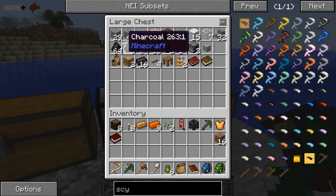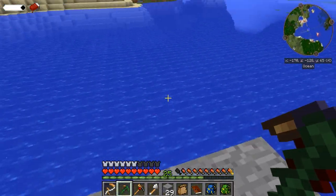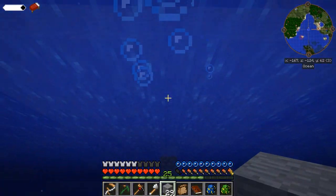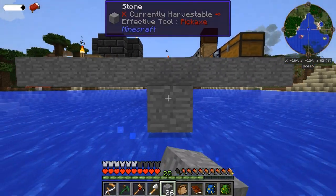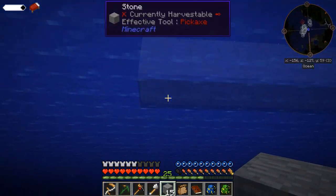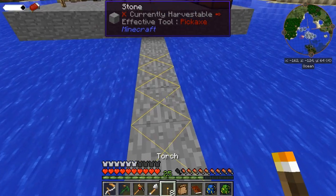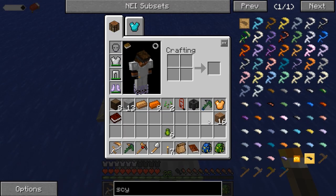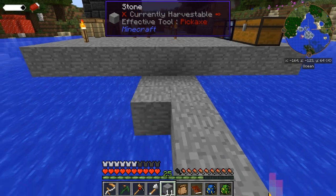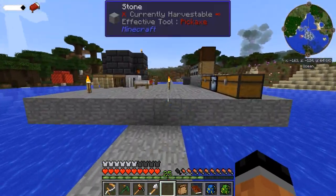Let's get some dirt down and maybe a little bit more stone. Thinking maybe setting up a nice little farm off this side, or maybe out the back — out the back might be kind of nice, let's do that. We'll center ourselves up a little bit, make our way back this way just a little bit more. We need to light up the area and get two stacks of cobblestone going. We'll start off on this side with maybe a five by five small garden.